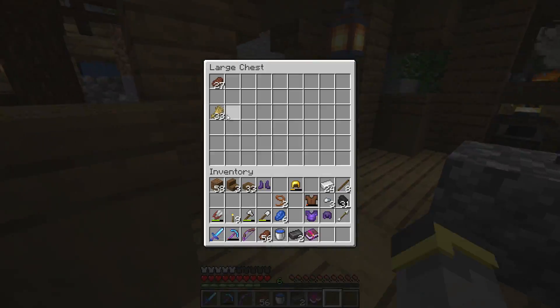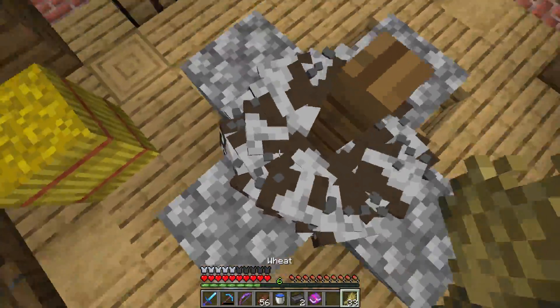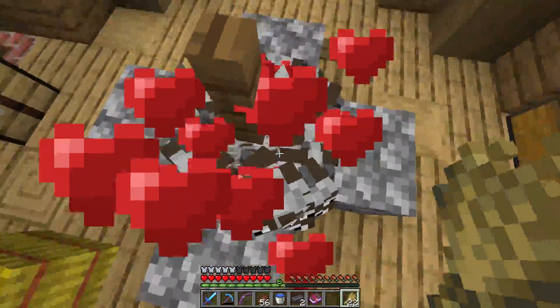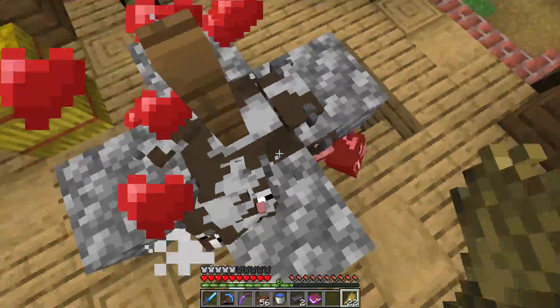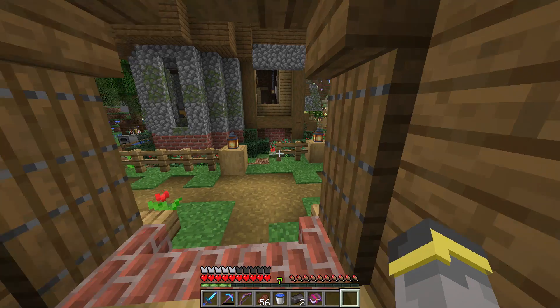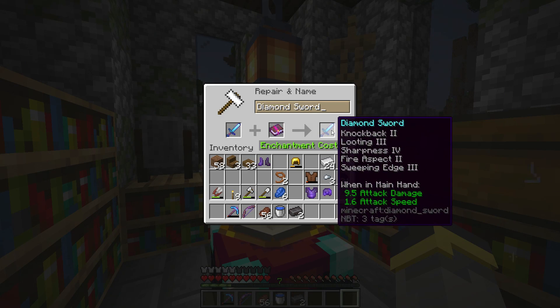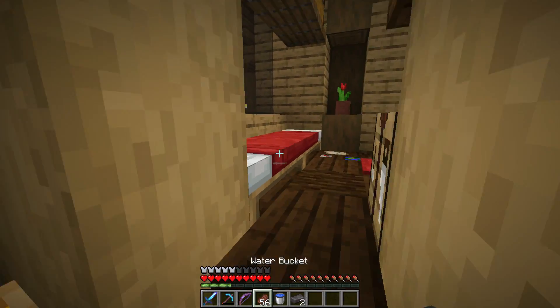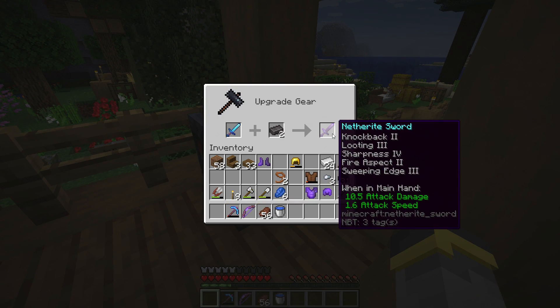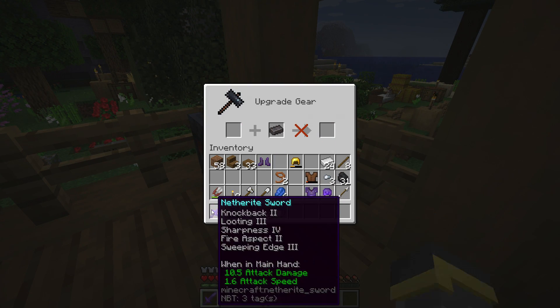We can breed the cows to get enough XP to reach level 7. That's all we needed — thank you, cows. The sword combination goes through. This is a crazy good sword. The only things that would make it better are Sharpness 5 and Mending — and netherite. Netherite sword: hello. The final netherite ingot was going to be for a pickaxe, but I don't have a pickaxe I want to upgrade just yet, so we'll save that extra netherite ingot. Having extra netherite is an amazing feeling.